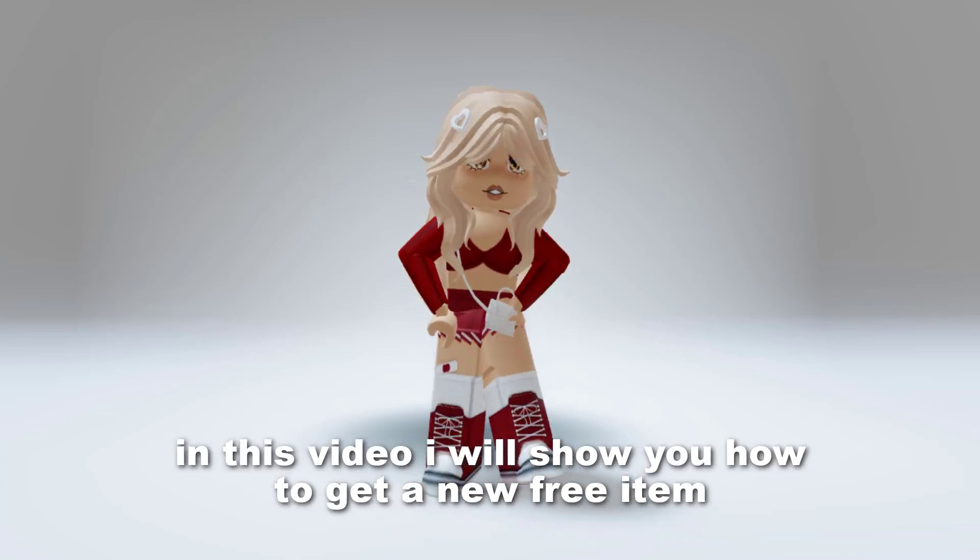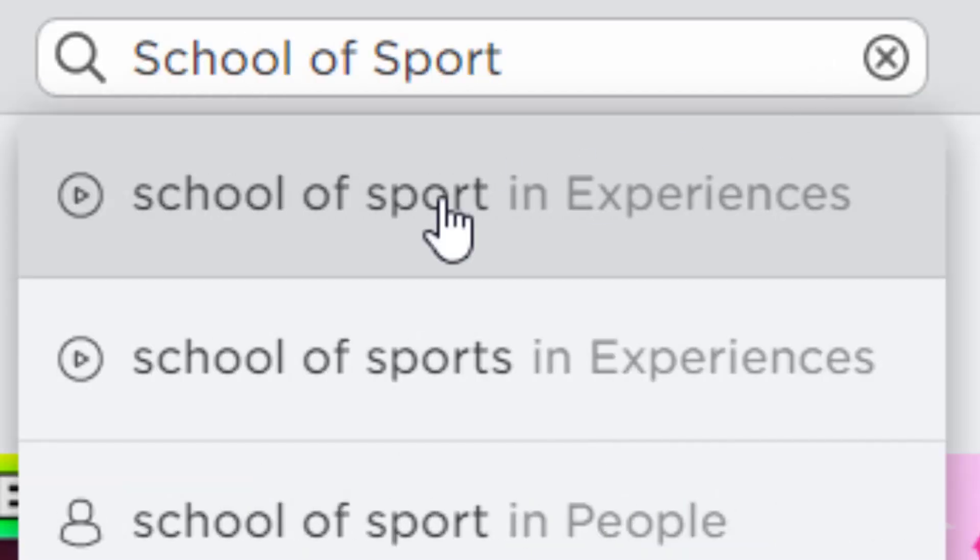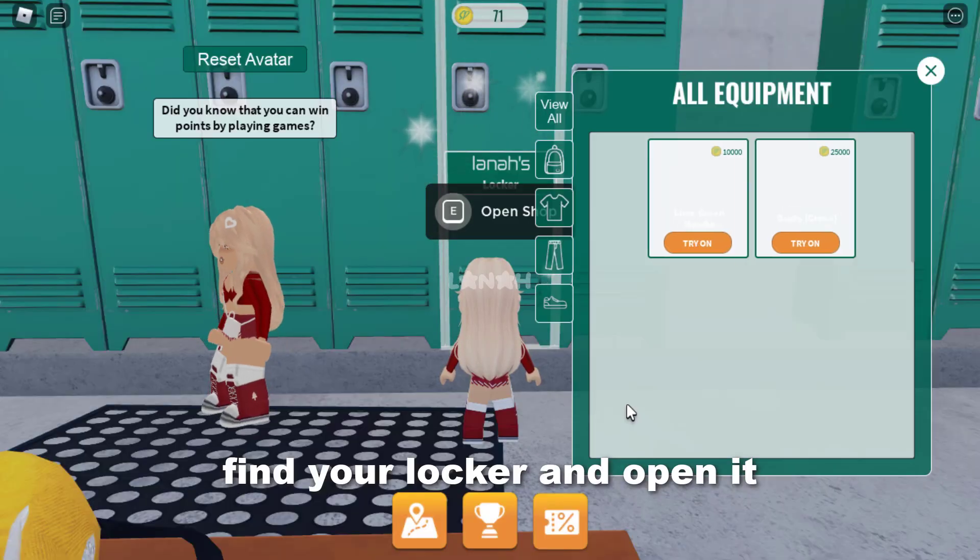Hello everyone, in this video I will show you how to get a new free item. Search up for this game. Find your locker and open it.